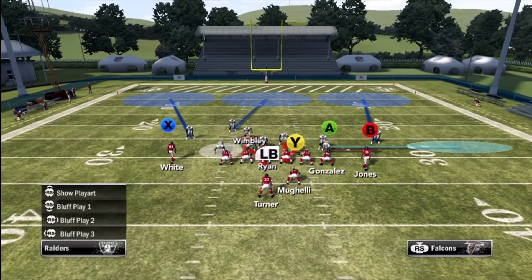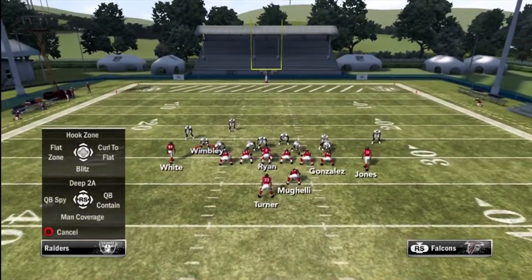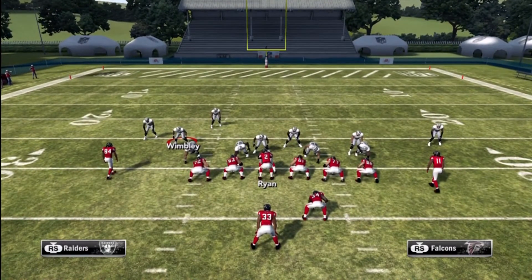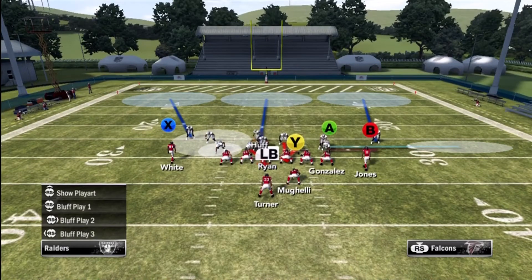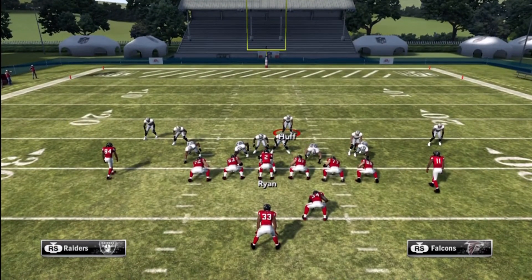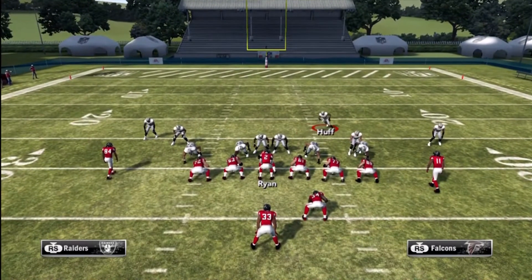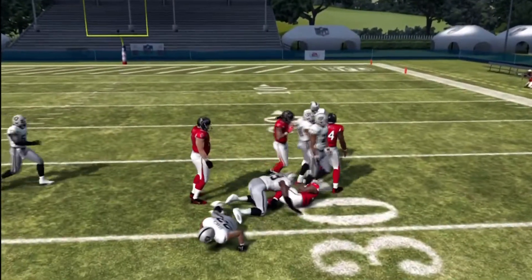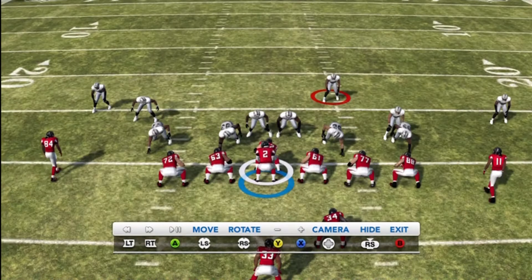Spread your line by pressing over on the D-pad and up. We're going to use our safety as good run support when you know they're going to run the ball. Watch what I have going on here — that defensive end on the left side of the screen will follow that ball all the way over to the other side of the field. We set everybody up, hike the ball, and if you watch real closely, that toss play got blown up. Let's go to the instant replay and see what happened.